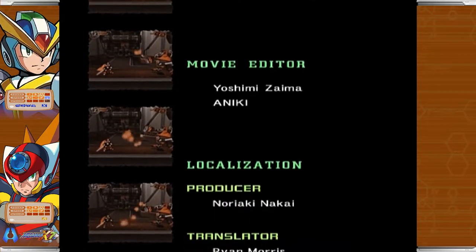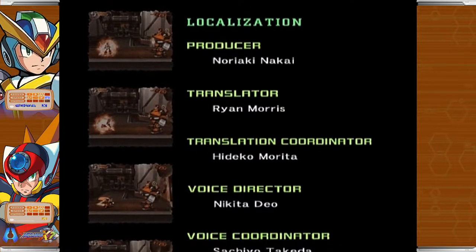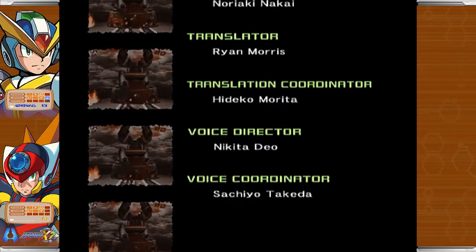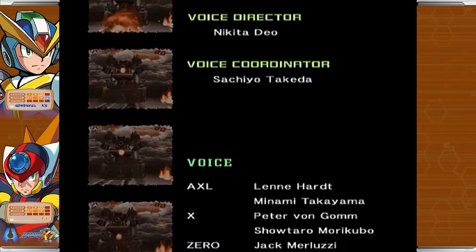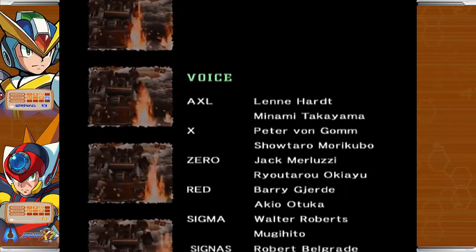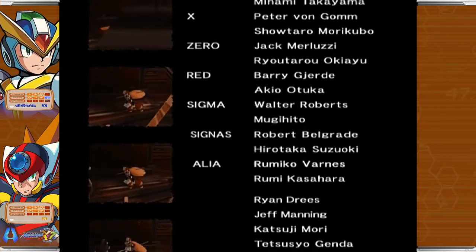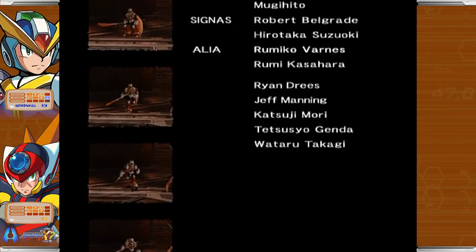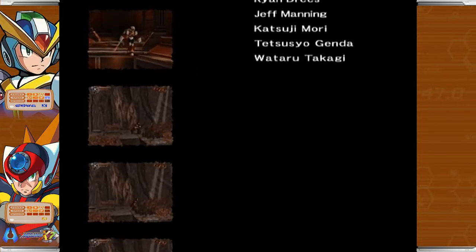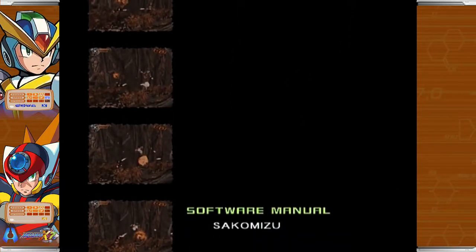They really shouldn't have made the final section structured that way — you're escaping from the base as it's blowing up, so that section should have been a whole stage in itself so you can pick who you want. You can have a save data right there so if you want to see all of them, it's good to go. But honestly, I think this game is not terrible. There's a lot of iffy early 3D issues, but it's still a decent game. I like it more than X6 — I really do.